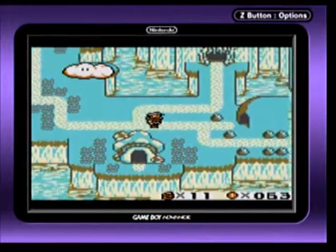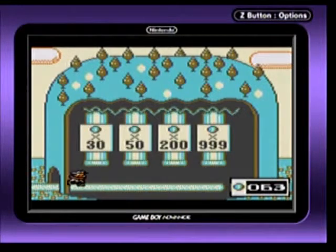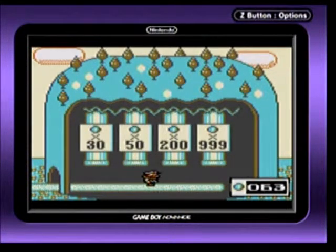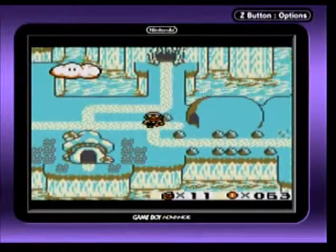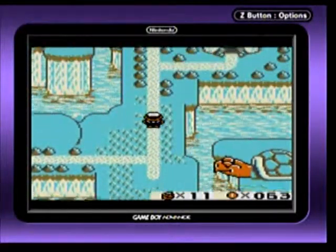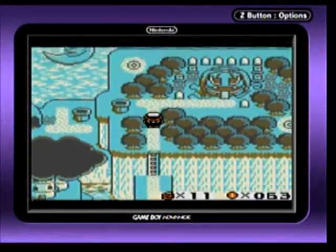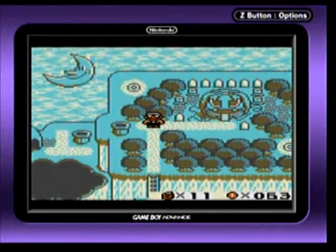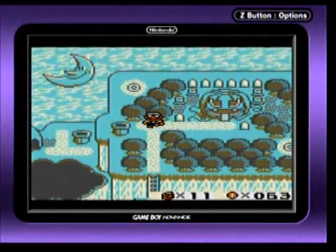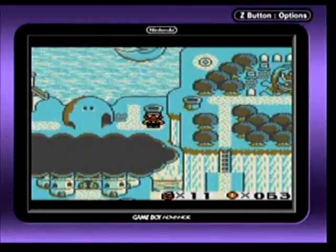Now that we've beaten that, we are now in the world map. We can now explore the whole map. This is where you can gamble — it's a place where you can earn extra lives, extra coins. The coin system is actually very unique compared to how it usually is.